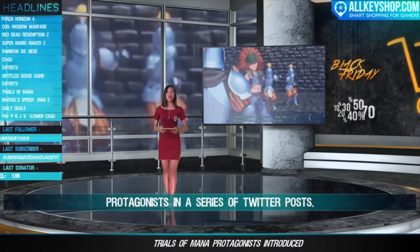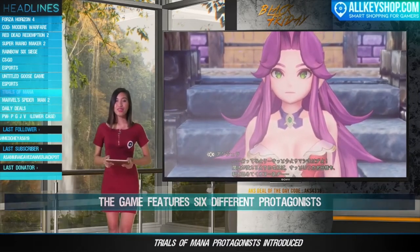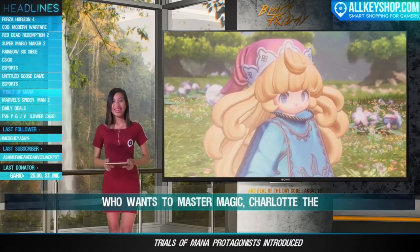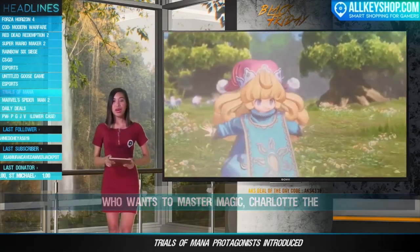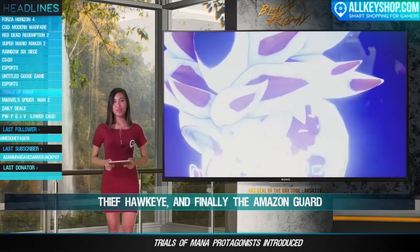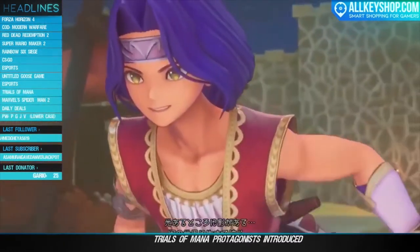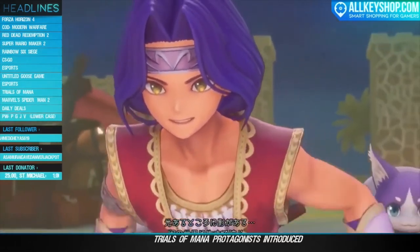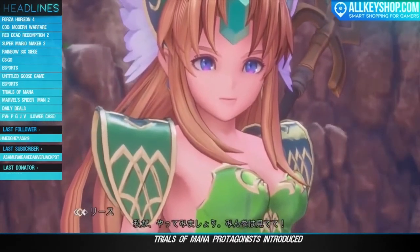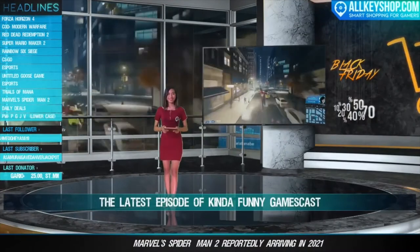Square Enix has introduced the Trials of Mana protagonists in a series of Twitter posts. The game features six different protagonists: swordsman Duran, Angela who wants to master magic, Charlotte the elf, beastman-human Kevin, young thief Hawkeye, and Amazon captain and princess Riesz. Trials of Mana is set to launch April 24, 2020 for PC, PlayStation 4, and Nintendo Switch.